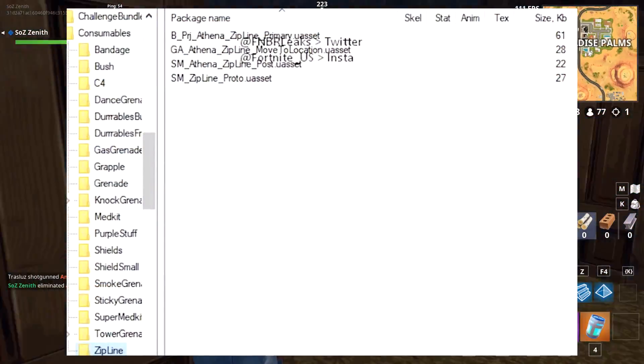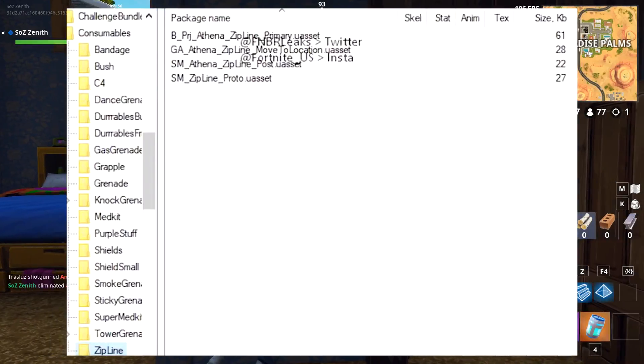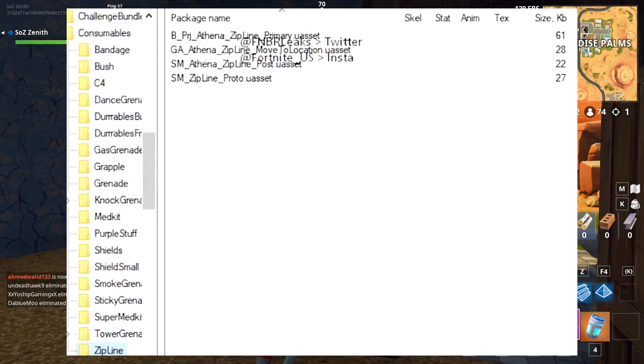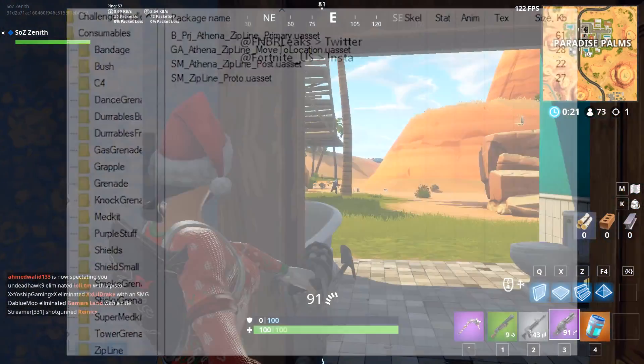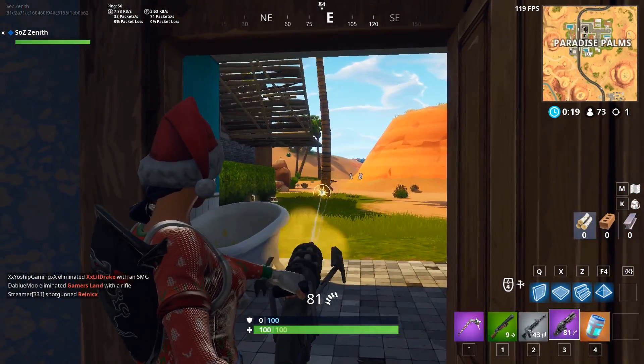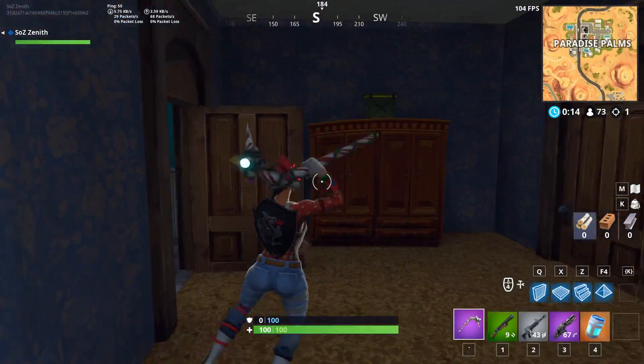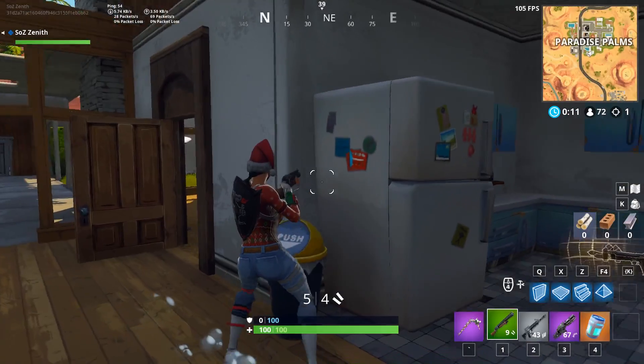What we have here is the zipline primary, move location, post, and proto. I'm actually pretty hyped to see the grappling hook come in the game. Imagine if you could use this zipline on top of buildings or take high ground in build battles with it. My guess is this new grappling hook will probably be something they add in the game in the next season.